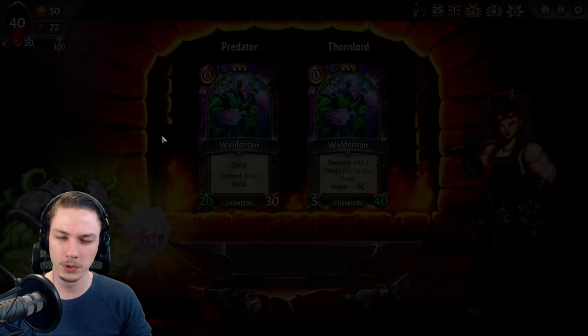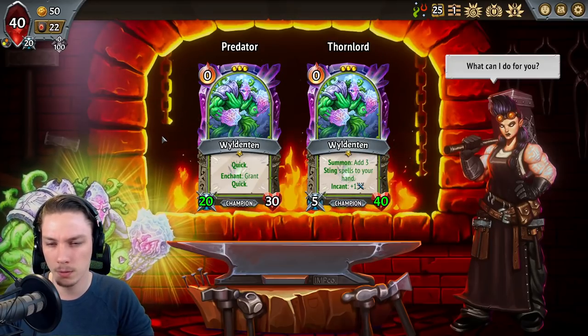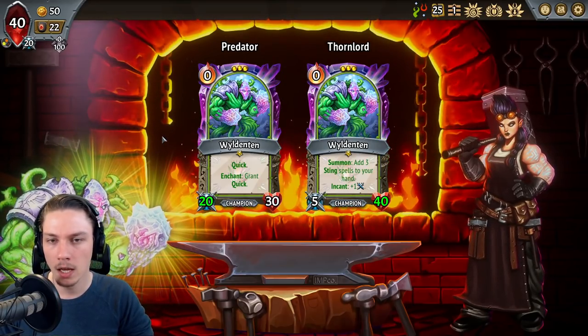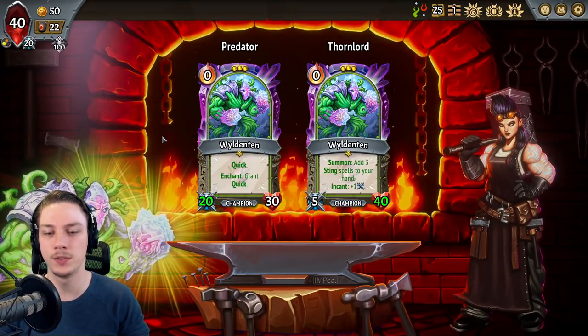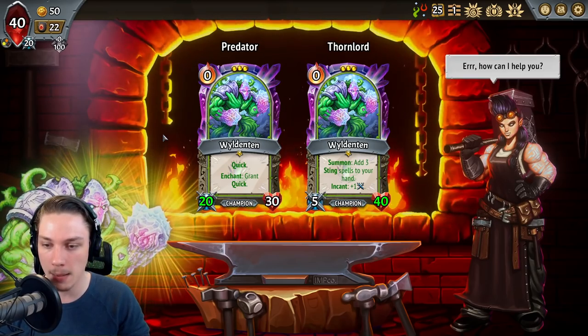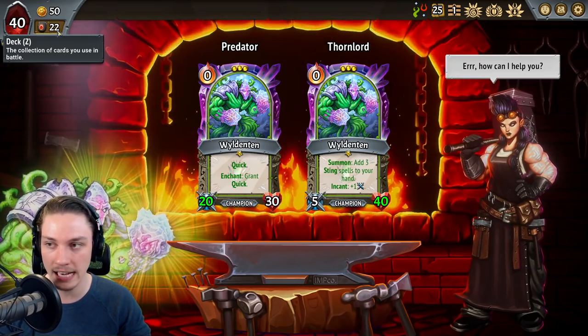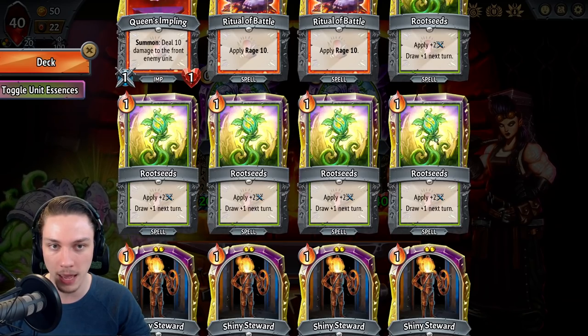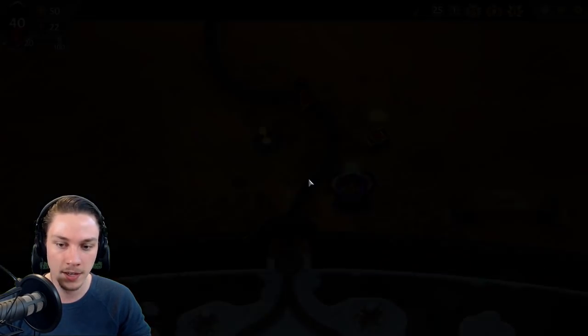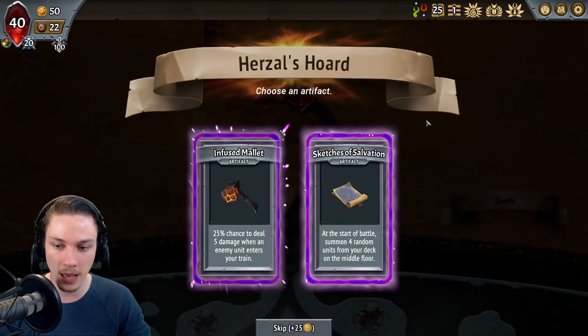My relic probably doesn't really influence my choice here at all. Predator versus Thornlord — the thing is, Predator is going to be a huge amount of damage for us, being quick and then later getting Multi-Strike. It's going to be a really good target for Rituals of Battle, Root Seeds, and even Steel Enhancer. So it's going to be fine for a fair while.